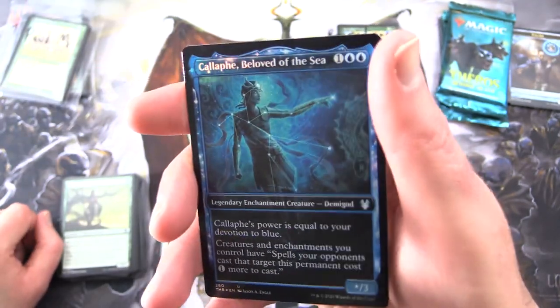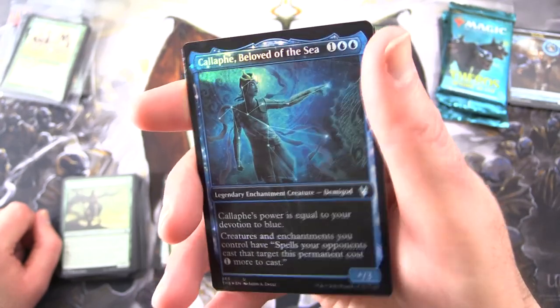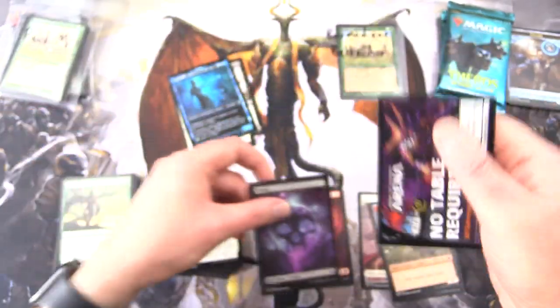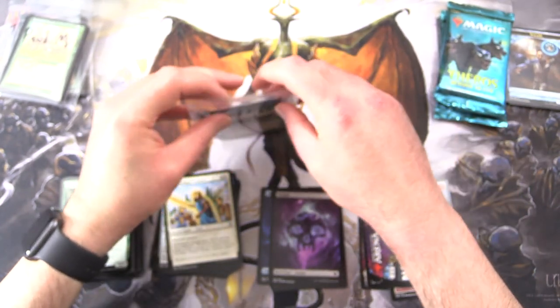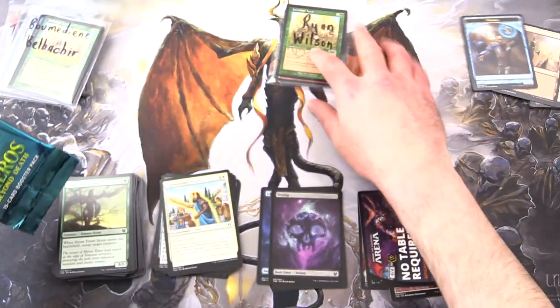And a foil showcase — Caliphae Beloved of the Sea. Very nice. Lots of foils today and a Swamp — no table required. What are you playing in Arena? I know I ask it all the time, but nobody seems to be playing anything in Arena. Maybe you're playing paper — let me know in the comments.